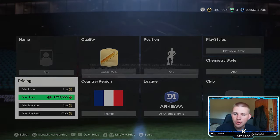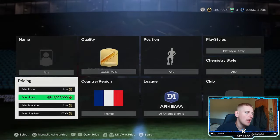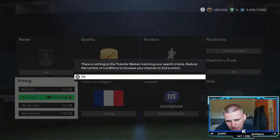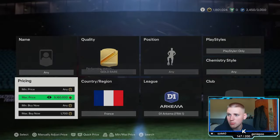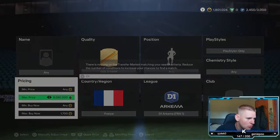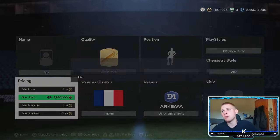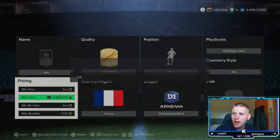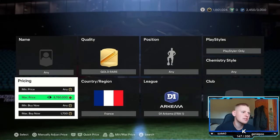Go down to about 1,700 coins and try to pick up anything that pops up. There are two other players in this filter — an 85 and an 86 — they most likely won't come up but if they do, check their prices because you'll make quite a few coins. Whenever I start recording they never pop up — but there we go, we got a 1,500 for Cascarino. This is basically what you should be seeing quite a lot.